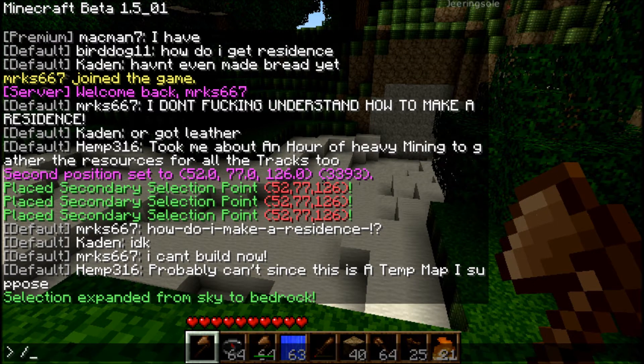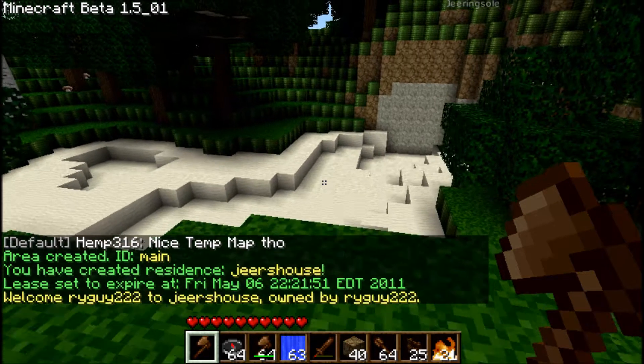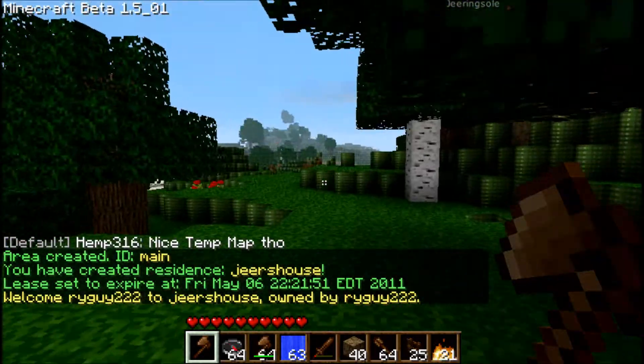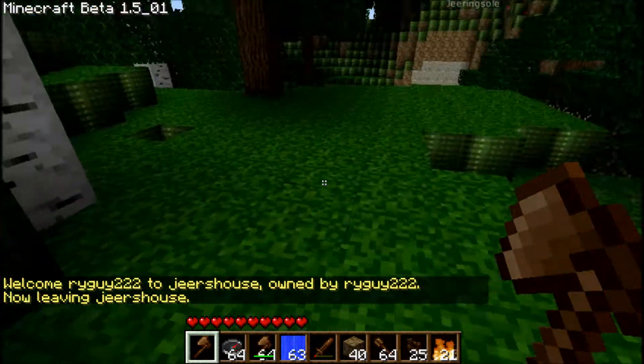The next command you're going to use is slash res create, and then your name. So I'm going to go by Jier's house this time. Now the name is Jier's house. Whenever you walk into it, it says welcome to Jier's house. You can configure that message as well — it also tells you when you're leaving the area.